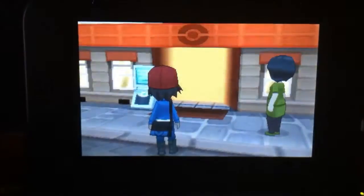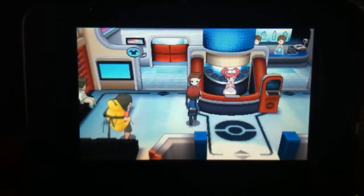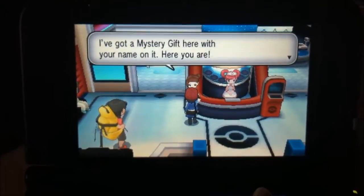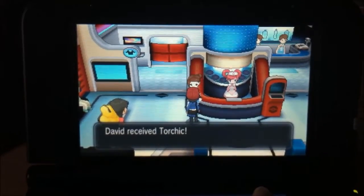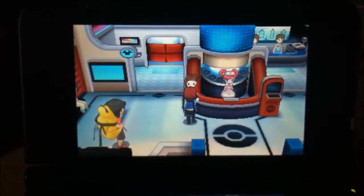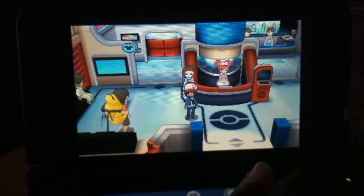I should have done this yesterday but I wasn't really thinking. I just wanted to get that other video out of the way. Skip the intro, then you want to go into the game. As you guys can see I already have a three-Pokémon team going. Go to the Pokémon Center, go up to the lady — it's a lady now, not a guy. Talk to her, she's going to talk about the Mystery Gift, and there you go, you got your soon-to-be future Blaziken.